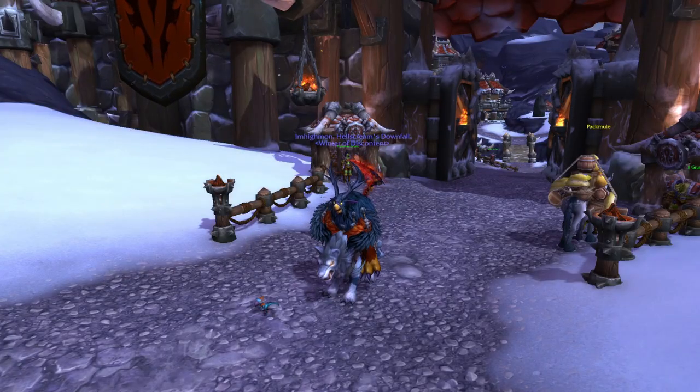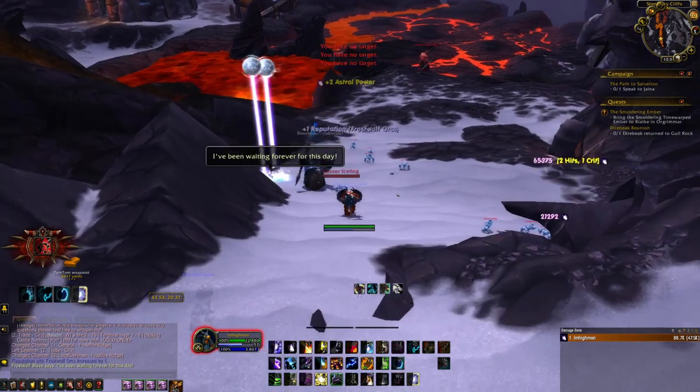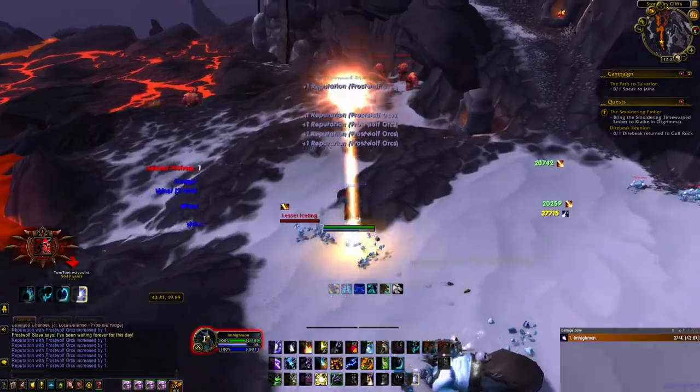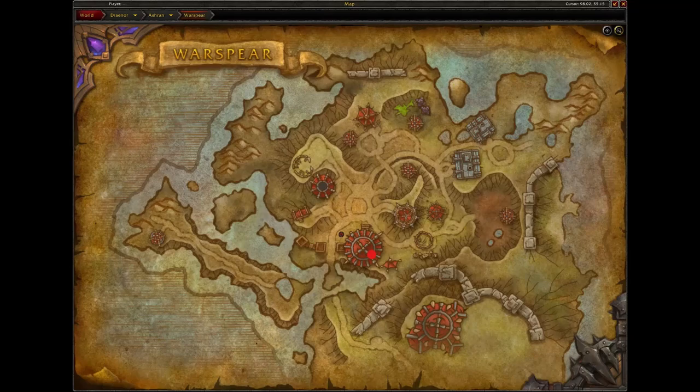Next is the Swift Frostwolf. This is a Horde-only mount. To get this mount, you must be exalted with the Frostwolf Orcs. To get exalted, farm the mobs in these locations here in Frostfire Ridge. Once you are exalted, you can purchase the mount from the Frostwolf Orcs Quartermaster located here in Warspear.